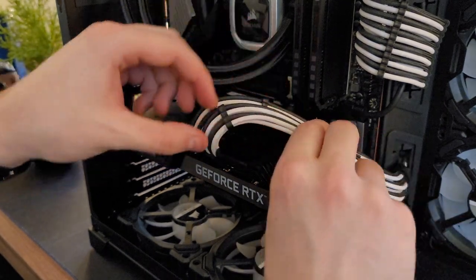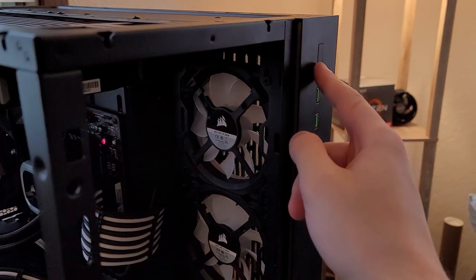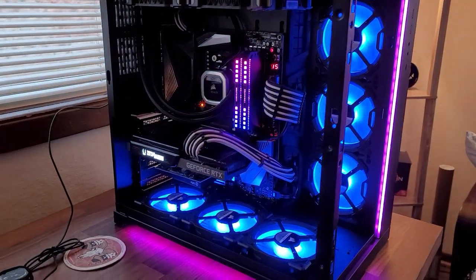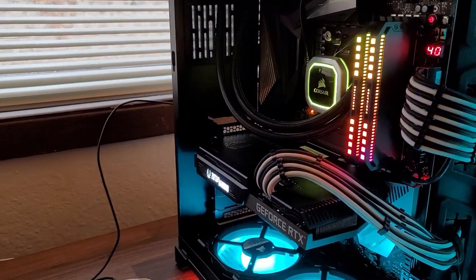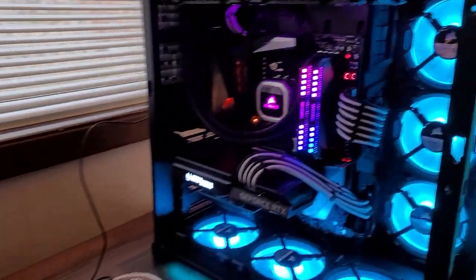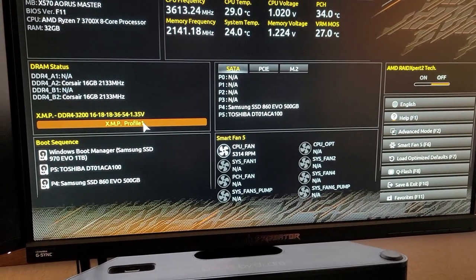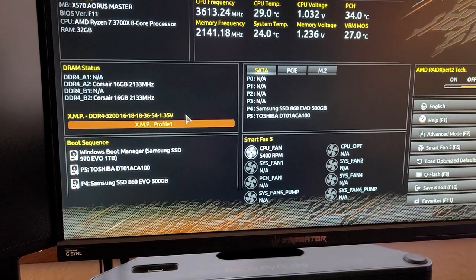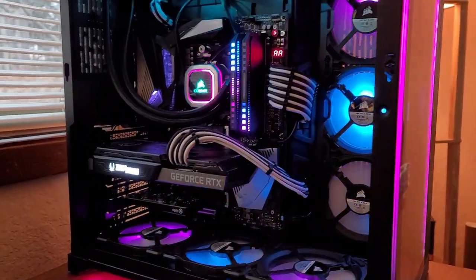All right, let's go ahead and give it the old power-on. Love the look of that Dominator Platinum — ooh, that looks nice! Let's make sure we can get into the BIOS. It's got a postcode readout so if there's an error we'll be able to diagnose it a lot easier — which is nice. We did it! XMP Profile 1 looks enabled, so that's good. Let's just boot into Windows and see if we make it that far. After a couple of driver updates and getting some other stuff installed, everything looks phenomenal.